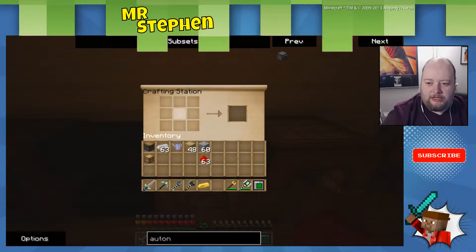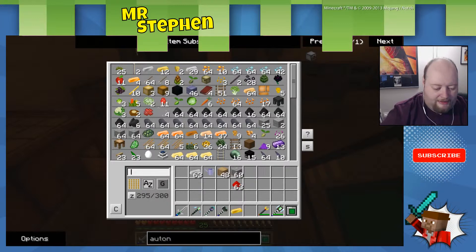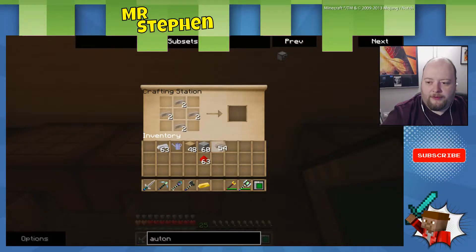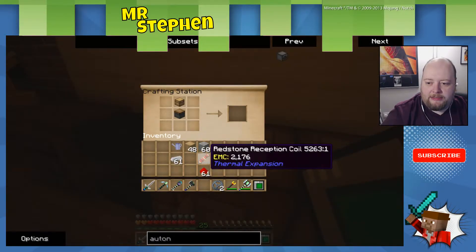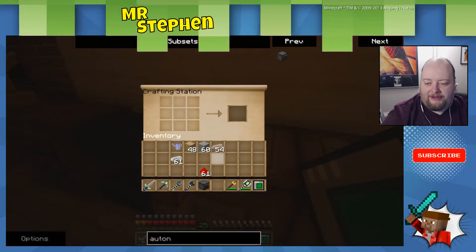Then we're going to need a piston and then a chest. I didn't get any tin out — that's what I need next. We need two tin gears like so. And the other thing was the redstone reception coil, which is two of them and one of them. And there we have got ourselves an autonomous activator.